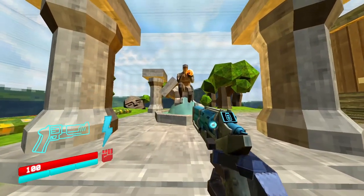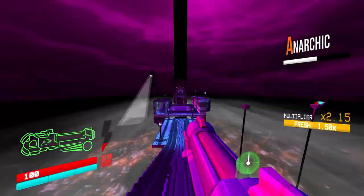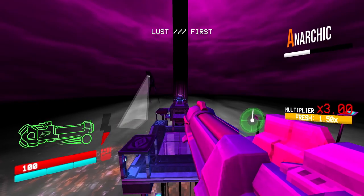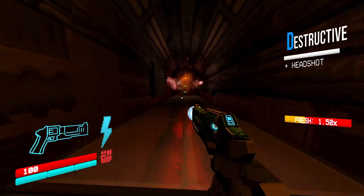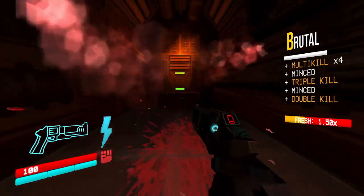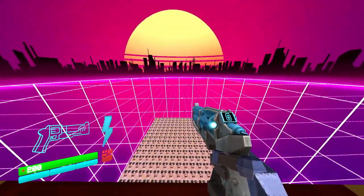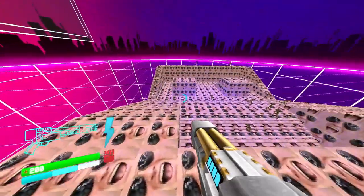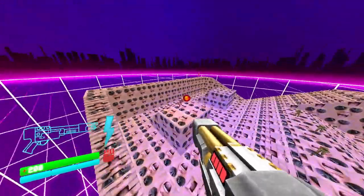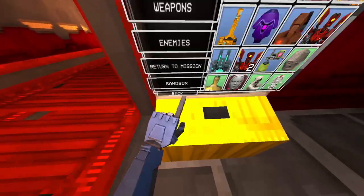Now I want to talk about the visuals. The levels in Ultra Kill are varied and detailed, with a nice mix of indoor and outdoor environments that range from futuristic laboratories and factories to hell-spawned wastelands. Some levels even have hazards and traps that add more challenge. Ultra Kill features a retro-futuristic aesthetic that draws inspiration from classic first-person shooters like Doom and Quake, but with a modern twist, rendered in a pixelated style with modern lighting and particle effects.